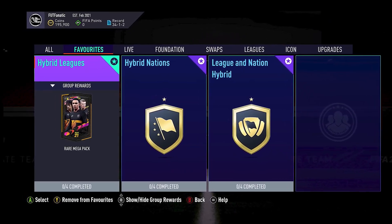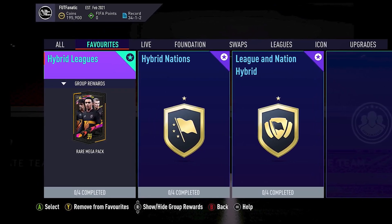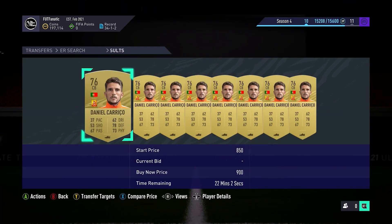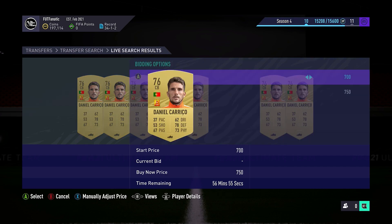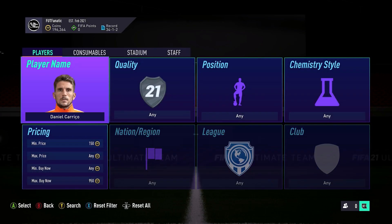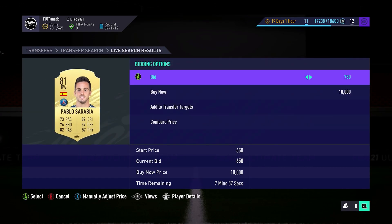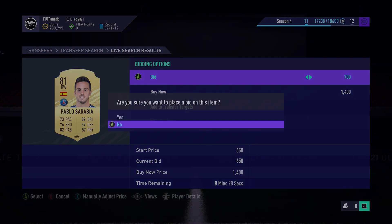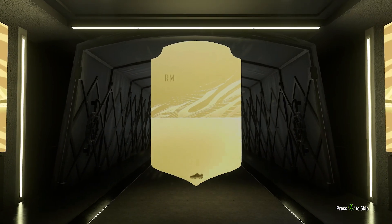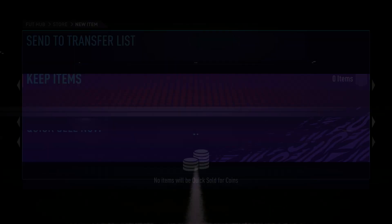The Hybrid Leagues is one of the SBCs that is part of FIFA 21 from the day it's released all the way to the end of time, until EA finally remove FIFA 21 from the servers. But despite all of that, players just really want to know what's the cheapest way to do this. This is exactly what we're going to be going through today. I will show you the players I included within each one of these teams, as you do need to complete four. I will tell you how much each player cost me and how I managed to get them cheap.